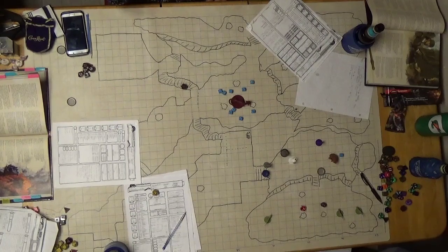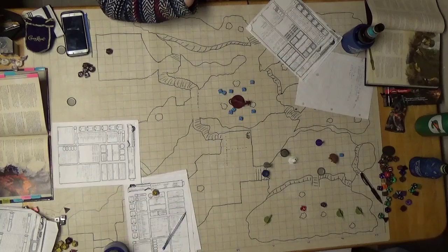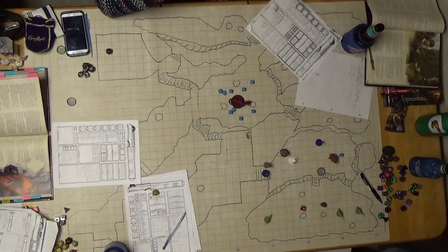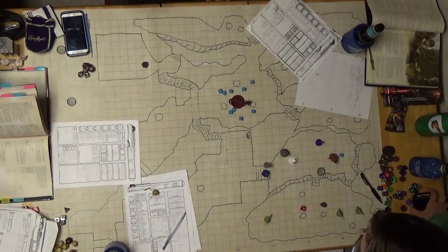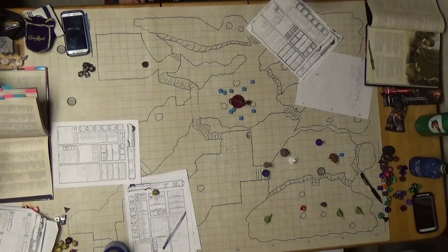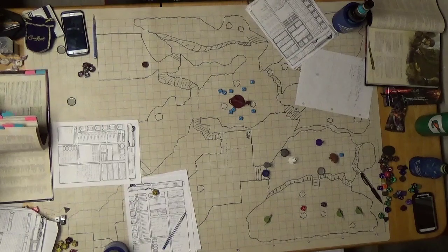Dexterity saving throw — we got an eleven. Eleven is just enough. Now the other two things: there are two glue bombs and then they throw two fire bombs. I need another dexterity saving throw. Twenty! Half damage on a success. You take one fire damage from the fire bomb. Do I still get my running jump?